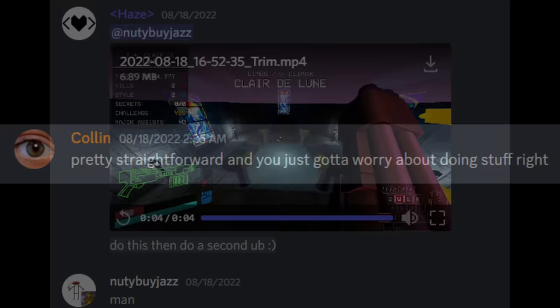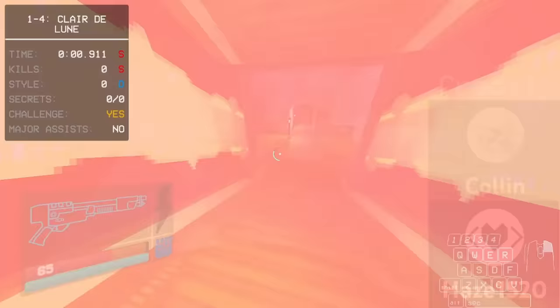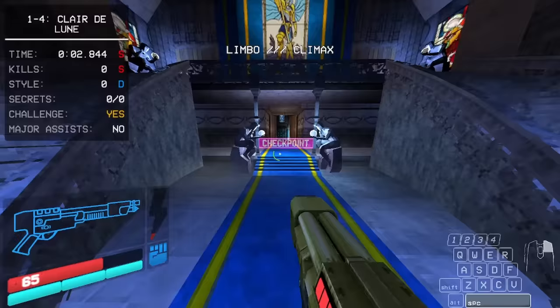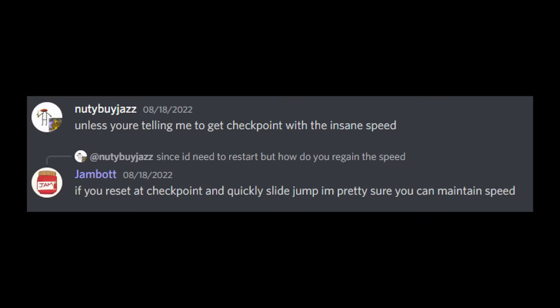On August 18th, 2022, a new theory was crafted by Hayes, a previous record holder, and Colin, another very strong runner. This spawned from another runner who had been chasing the 1-4 record for a long time: Nutty Bijaz, commonly referred to as Nutty. Colin suggested that you could theoretically use the Ultraboost tech — the one used to get through the window — to move through the level at extremely high speeds via B-hopping, since it had been established that doors would open in time for you now. The problem was that ultraboosting at the beginning would mean using your rail early, and you wouldn't have it for going through the window into the arena.